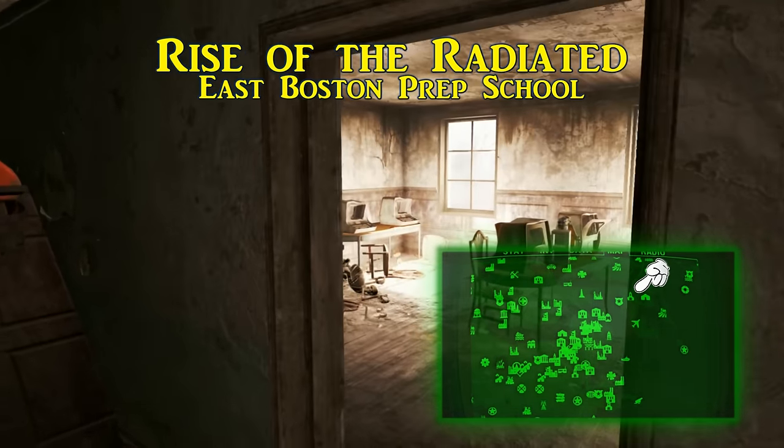First is called Why I Sold My Mother, and this is found at Walden Pond, inside of the sewers nearby. Walden Pond can be found west of Lexington. When you make it inside, you'll hear banter between two raiders if they are still alive. And this Junktown Jerky Vendor magazine is found on one of the barrels, lit by a lantern.